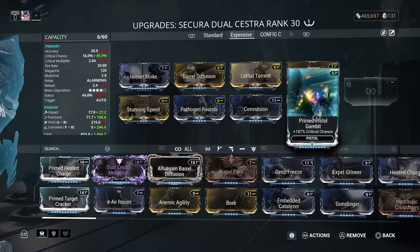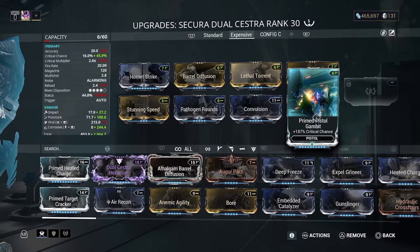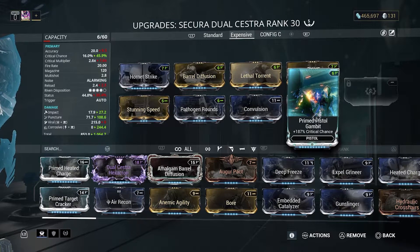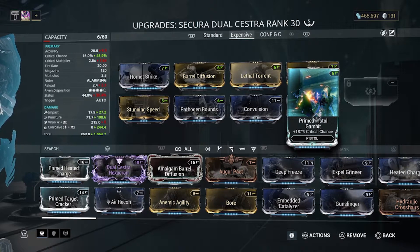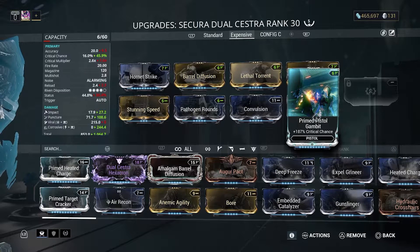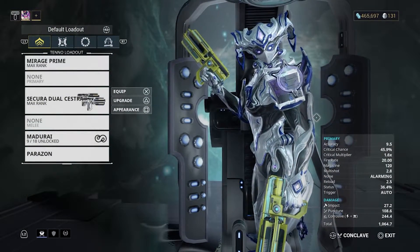And now we have Primed Pistol Gambit, which plays with the critical chance and gives it 187%. This mod can be found with Baro Ki'Teer, the Void Trader, who comes every 2 weeks. It's not guaranteed when the mods will be available, but before they are, I recommend you farm Ducats and Credits. These mods are pretty expensive, but once you get them and level them up to maximum, it's very much worth it.